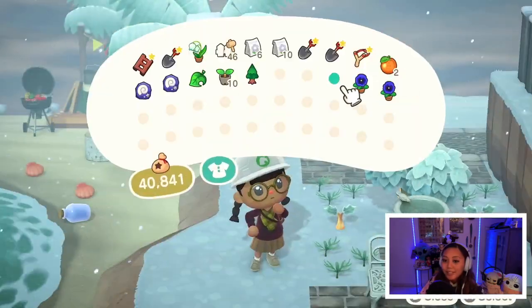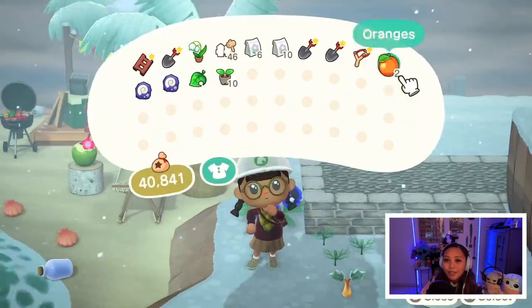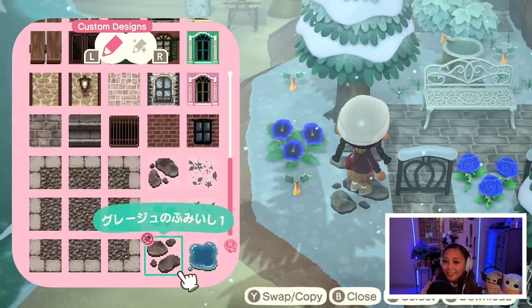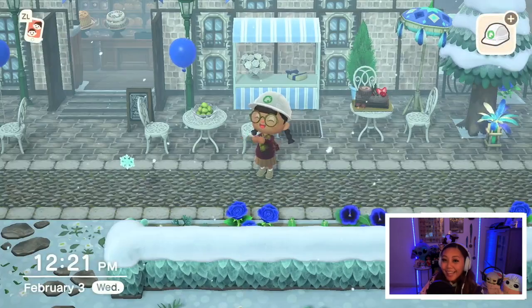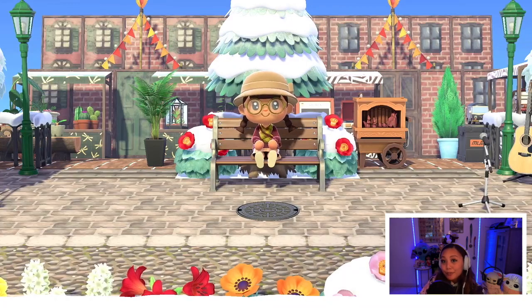This place was the last area that I needed to decorate, so I just put a tree, flower, shrubs, and custom designs — the basics to decorate small areas. Yay, we're done! So I time traveled a few days so that everything is all fully grown. So now we can do our walkthrough.